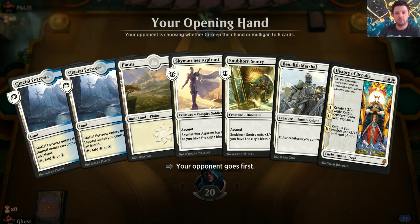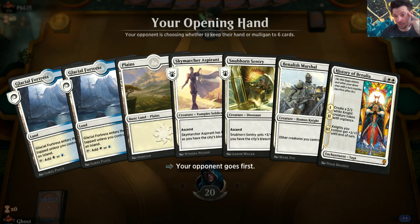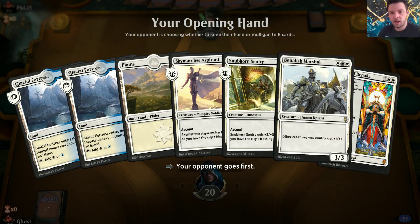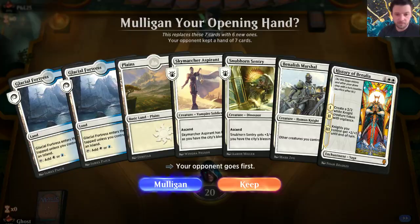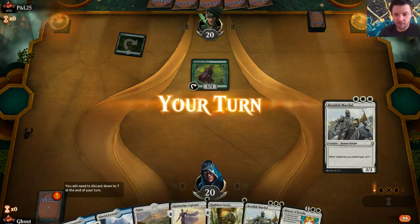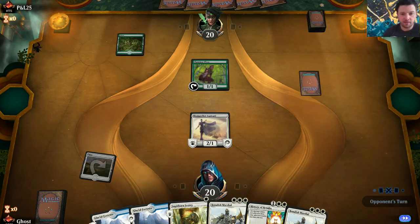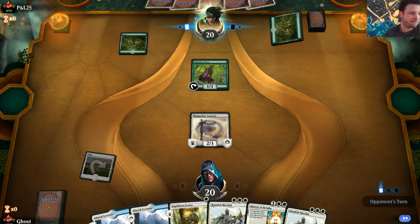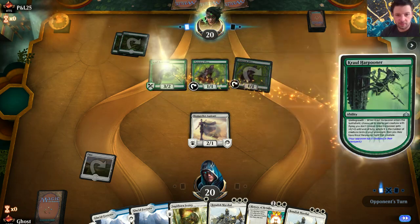We don't have a two-drop, which isn't ideal. What I like to see is play something turn one, drop a two-drop turn two, unless I'm trying to get off Legion Landing really quick. Usually not though - we've got our three-drops so we're still good. These are both Fortresses so we don't have any pain coming to us for mana. So we're going to play the Monitor.